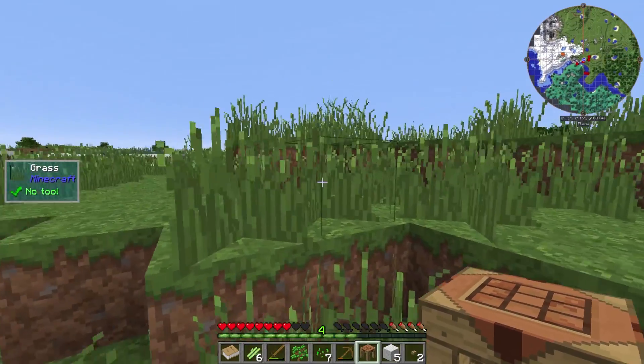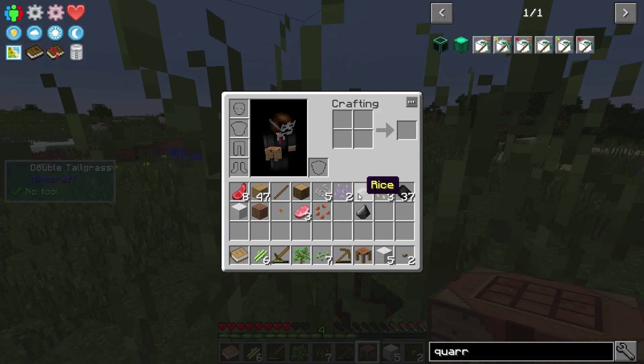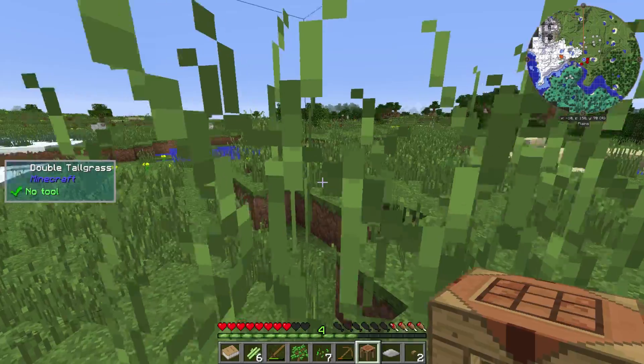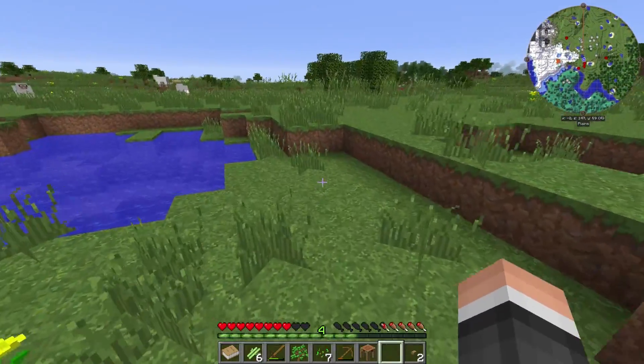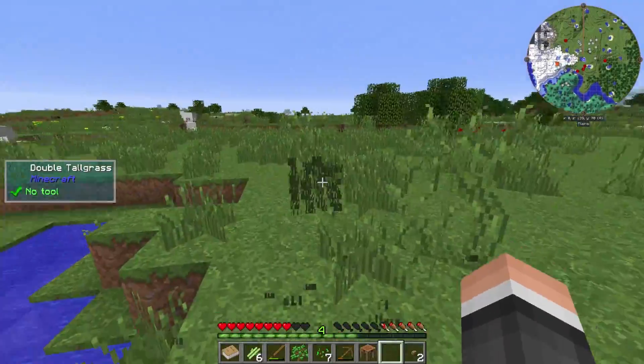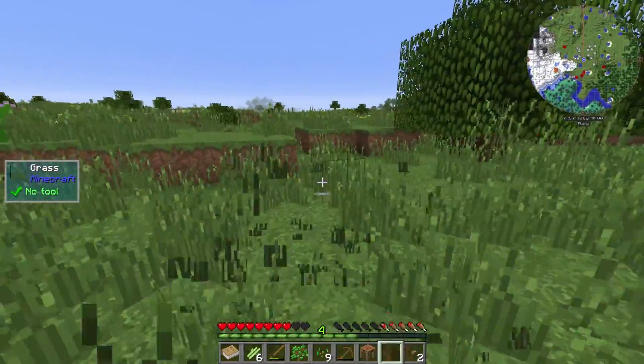We'll go back to the ravine, set up there, mine some stone. I'm gonna have to eat that rice because I've been running too much — bad habit of mine. It's from playing all the hardcore packs; you just think you always have to run everywhere because something is always coming to get you.